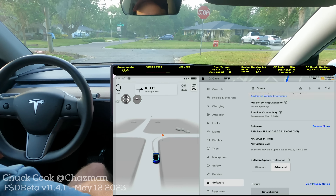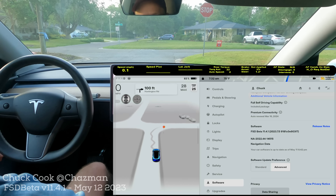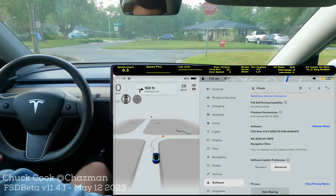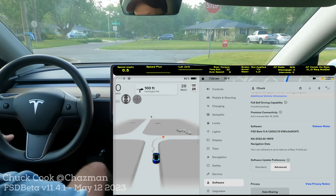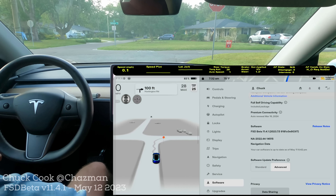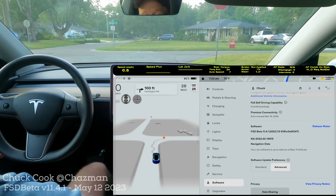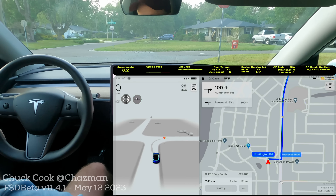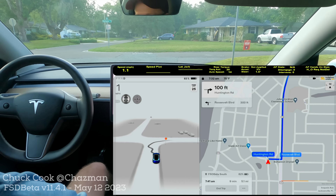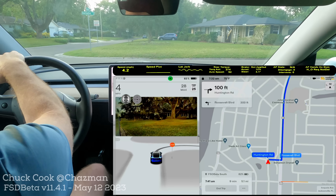Hey YouTube, good morning. We got a new version to test. We are on FSD beta version 11.4.1. I'm on navigation data 2022.44, so navigation data is still in the 2022 branch, but we got a new version. Elon's been talking a lot about it, how it was going to be really, really good. Saw some late night videos last night with some improvements. This is mostly a lanes release if you've seen the release notes — they had been out on the internet from some employees, but this is about unprotected left-hand turns. It's 7:30 in the morning here in Jacksonville, Florida, and the morning rush hour is here.